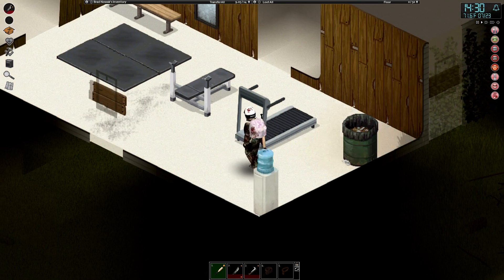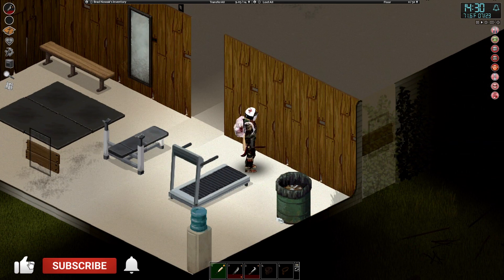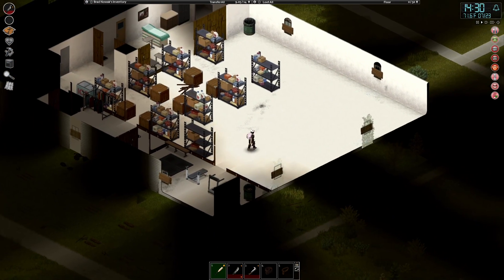The gym is pretty much complete — we've got more mirrors for the walls and it is really looking good. The shelves are looking full and there's still gear to be unloaded.